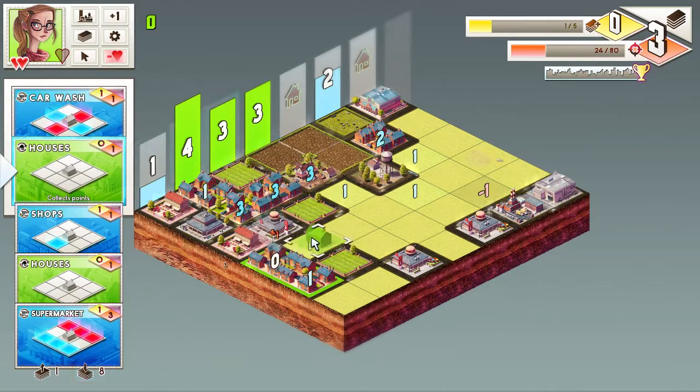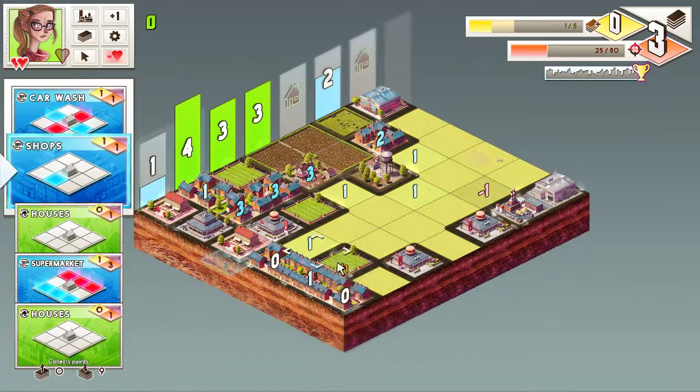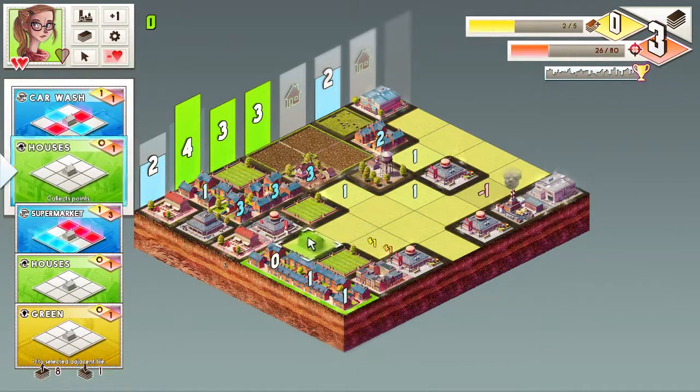Cards represent different buildings, and each building serves a different function throughout the city, making property more or less valuable as well as adding to the economy.